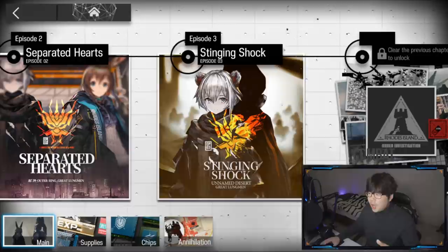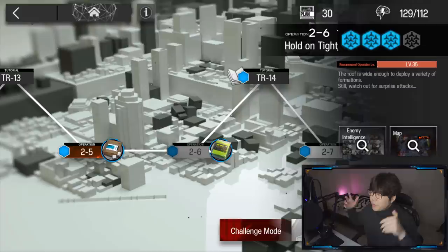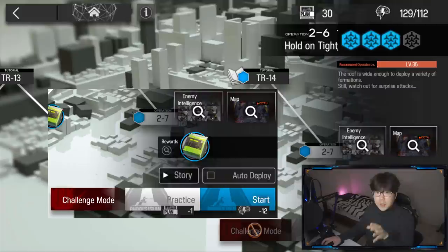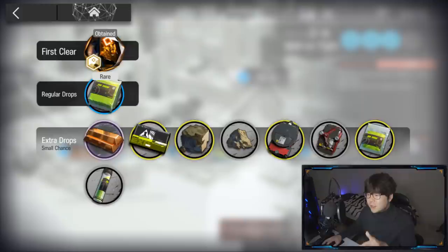In the combat window, this is where you do most of your fighting. We have the storyline, the main story campaign right here. If you clear a stage perfectly — meaning no enemies crossed your territory — you get three hexagons, the three stars. After that, you unlock auto-deploy, which means the game memorizes what you did and plays it out at 2x speed. You need to farm these materials to level up your operators as well as your base.